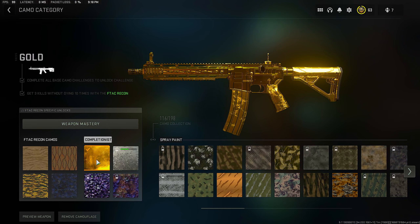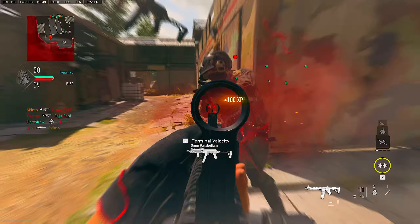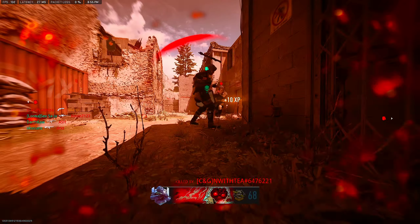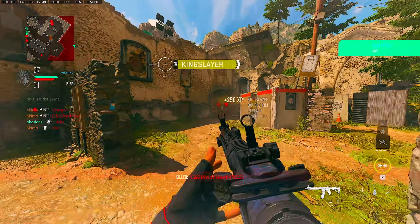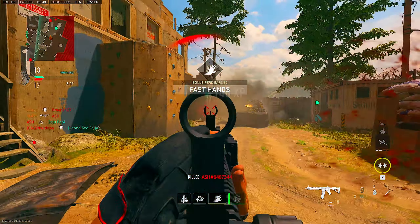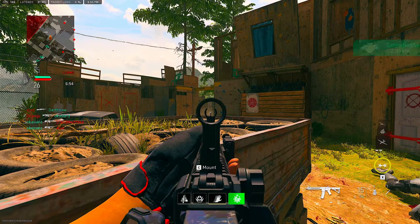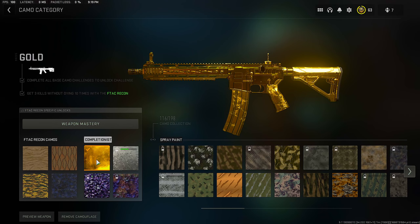Gold — get 3 kills without dying 10 times. This might seem daunting with the F-TAC Recon, but I had no trouble with it — it's actually a very good gun. Play Shoot House or objective-based game modes and patrol a specific area: inside a building, behind a car, an alleyway, or a corner. Basically, just camp with the F-TAC Recon. Stay at close to medium or long range, where this weapon excels. Keep UAVs and Counter UAVs up so you know where enemies are, and drop Portable Radars for extra awareness. Watch objective points — people will come to them and you'll rack up kills. Don't stress too much if you die; the camo grind is supposed to be fun, and you'll get it done quicker if you stay relaxed.